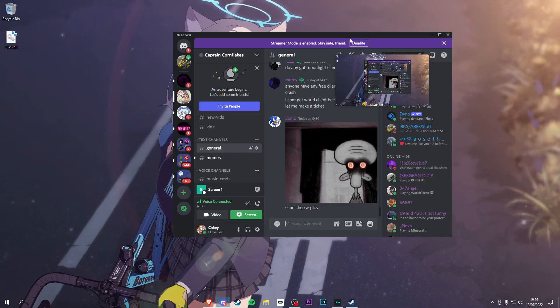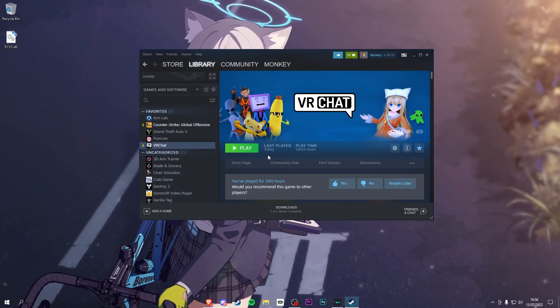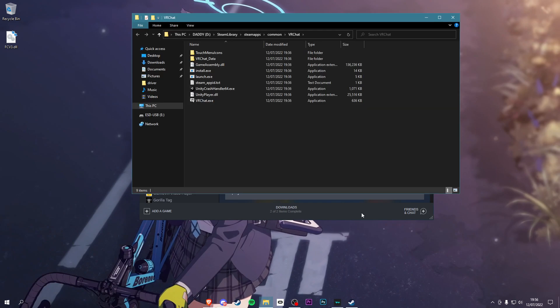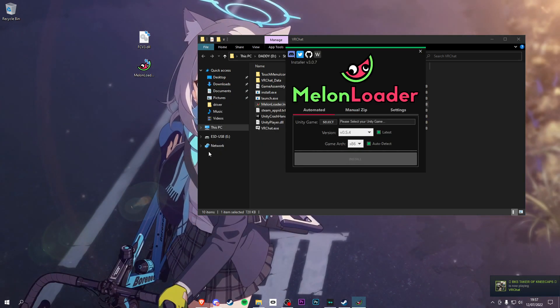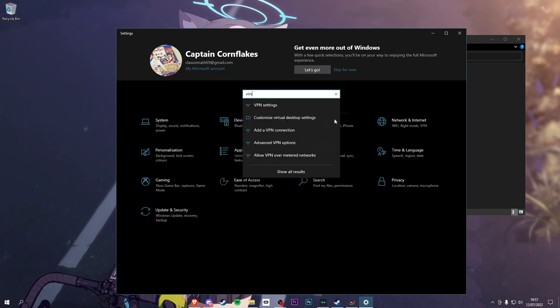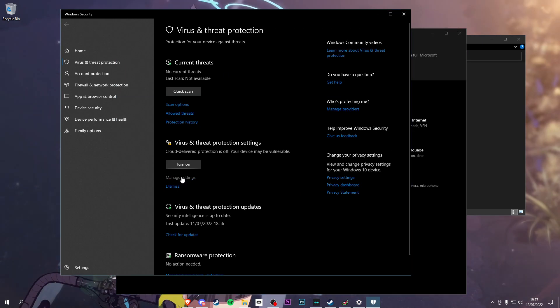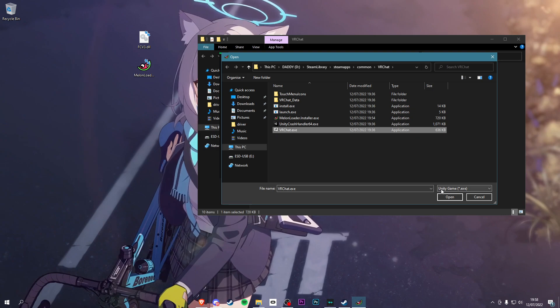While we're here, join the Discord for help. Go into Steam, go to the game, right-click and go to Manage, then Browse Local Files. Now you can get the MelonLoader installer and just place it in there and run it. If you get a virus warning, go into Settings, search for Virus, go into Virus and Threat Protection, go into Manage Settings, and turn it off and click Yes. Now go back to MelonLoader, click Select, find the VRChat exe, click Open and Install.